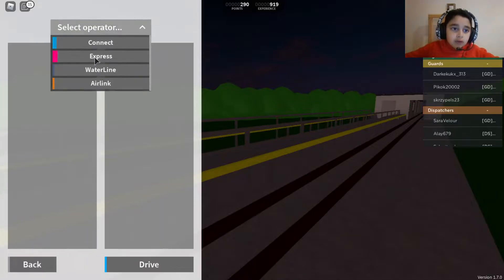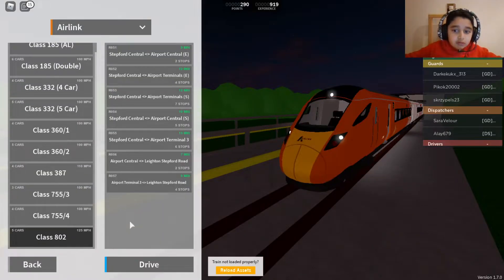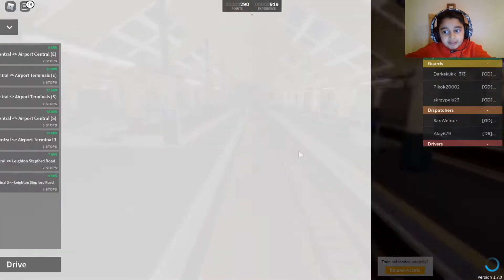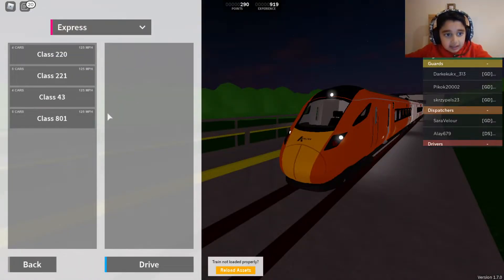Air Link's AO2 update — its speed now goes 125 miles an hour. Let's review the 801 speed; it's the same as the 802 speed on Air Link.